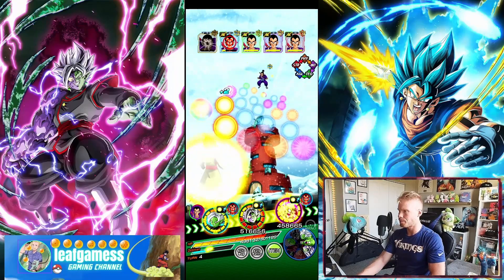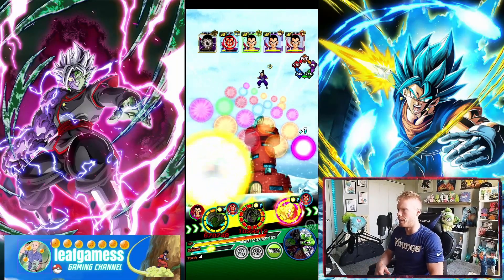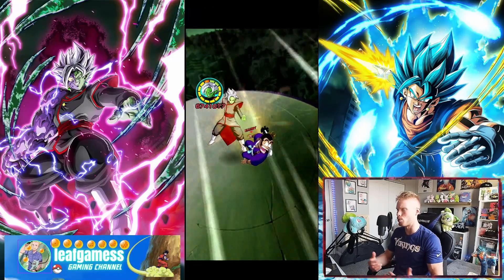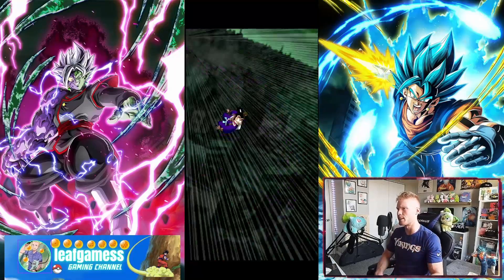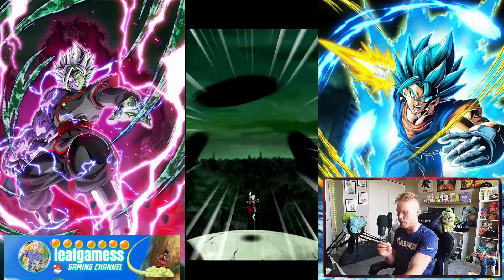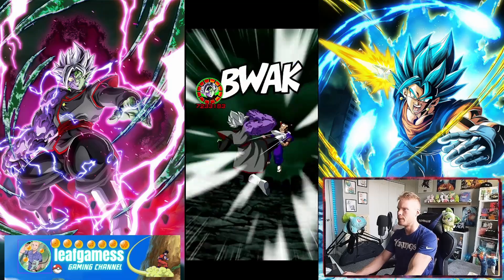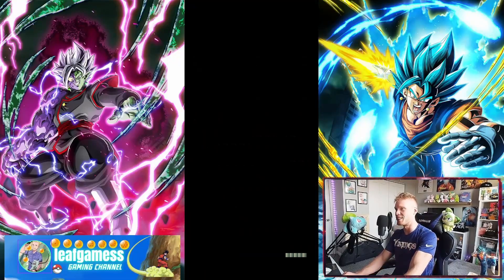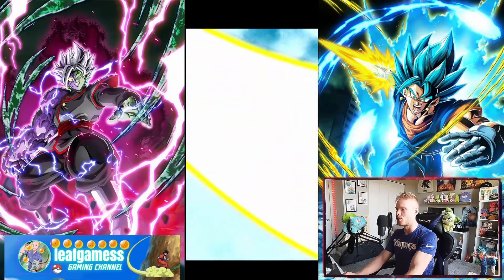I'm gonna put Zamasu in slot one and float off World Tournament Piccolo. There's just not too much to showcase for Physical Zamasu. He's not good. I know I'm ranting, but I don't know what they were thinking. At least the STR Mai has some good things in her kit, which we'll go over in the next showcase. For poor Physical Zamasu, he has a cool little intro — stirring the tea when there's a superclass enemy. It looks really good, but bummer. Just unfortunate.